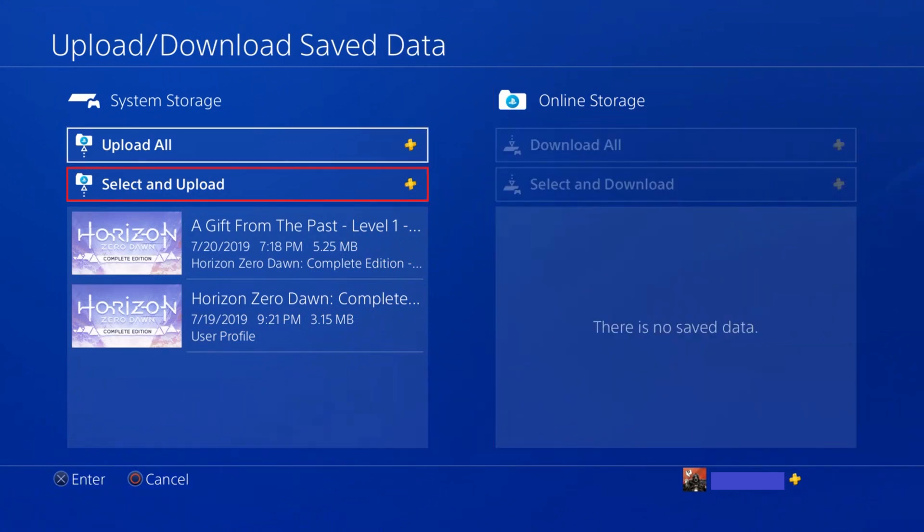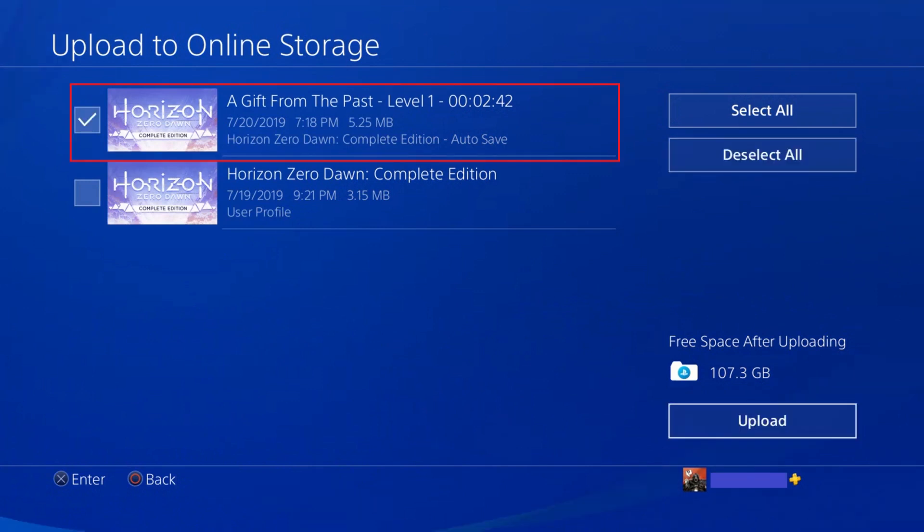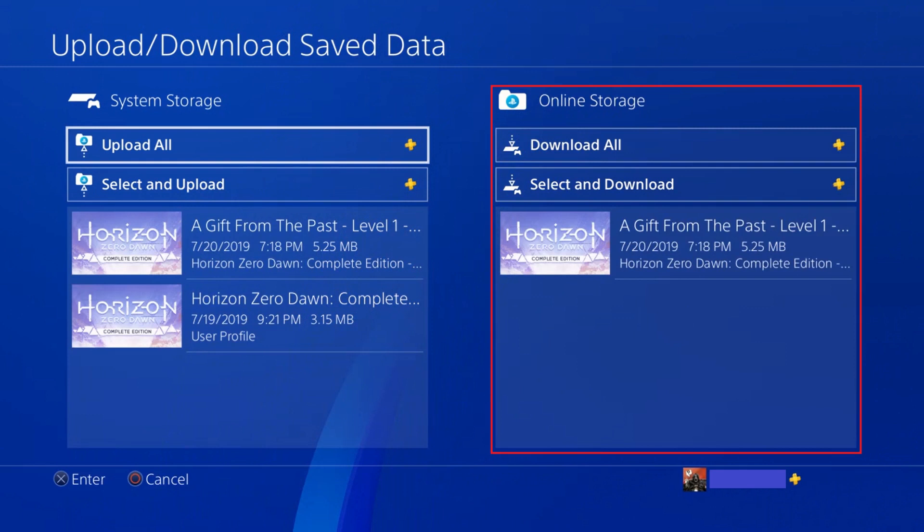Alternatively, you can choose Select and Upload if you only want to back up specific game data to Sony's cloud. An Upload to Online Storage screen appears. Click to place a check mark next to any data you want to save to Sony's online storage cloud, and then click Upload. An uploading screen appears showing the progress of the data copy. After the upload is done, you'll return to the Upload Download Saved Data screen, where you'll see the data files you selected for that game appear on the online storage side as well, indicating that they are backed up to Sony's cloud.